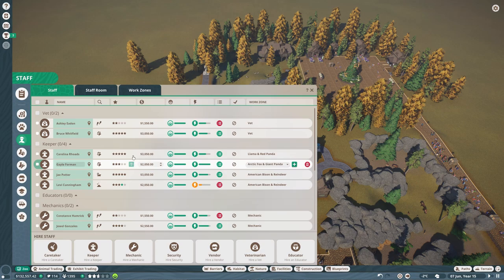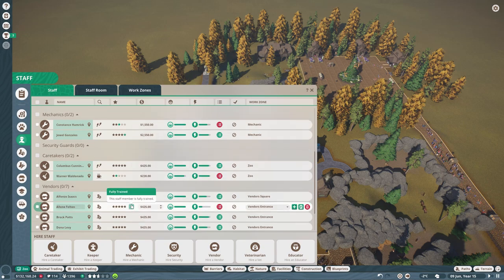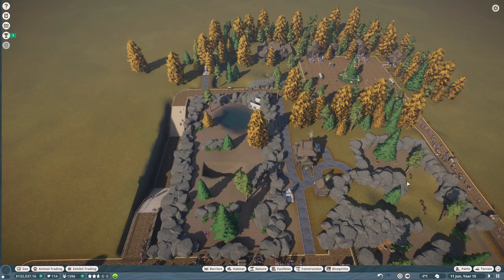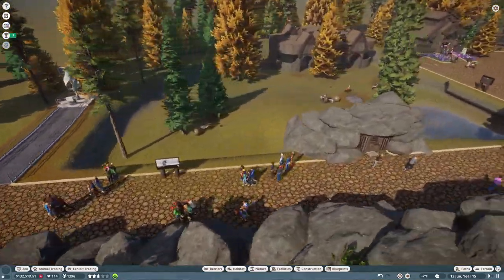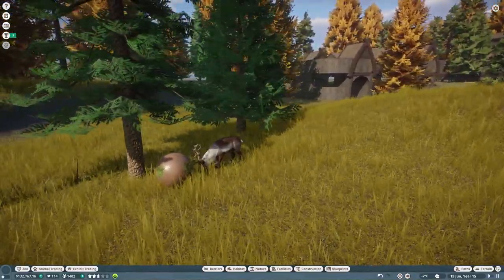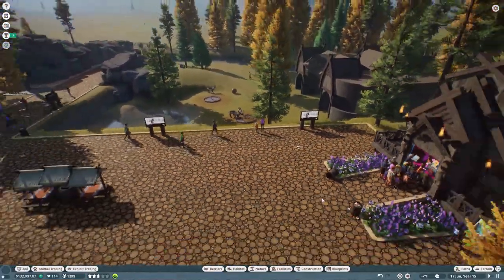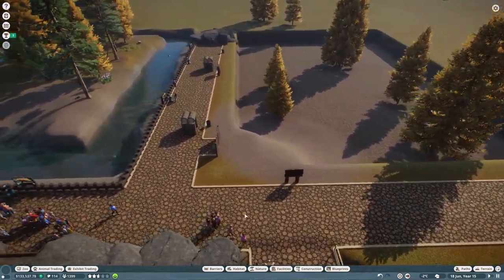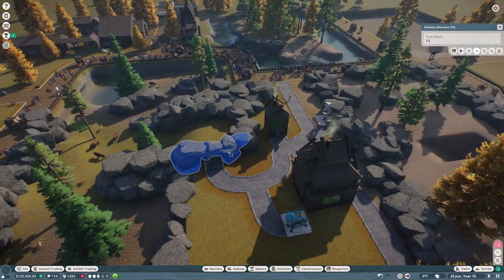We could see where we need more keepers but I think we're doing okay. We can probably do some mechanic research soon as well. It's all kind of coming together. Look at them eating the grazeball feeder - so cool! These are all reindeer. Then we can set these to giant panda when it's time. I'm going to make a quick rock entrance - copying this one and moving the rocks.